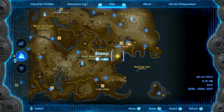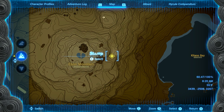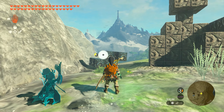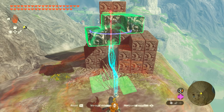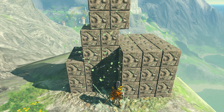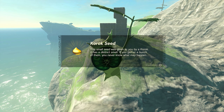Number eleven is also going to be found right next to Ebon Mountain, on the eastern side. You can see our location here. You're going to find a puzzle — pick up the piece, rotate it to match the correct orientation, and sneak it right in. The Korok will appear and you'll get seed number eleven.